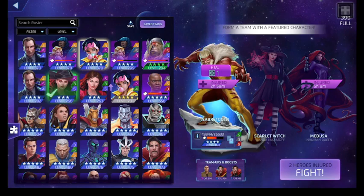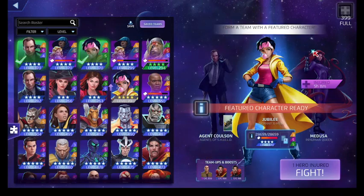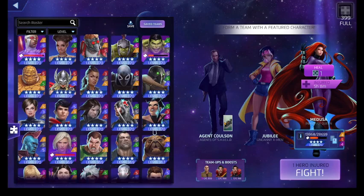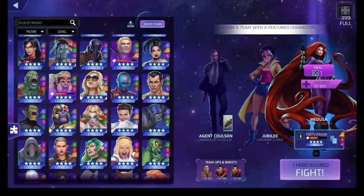We haven't used Jubilee, so we'll save her — actually, we'll use her now. The red character I was planning on using was M.O.D.O.K. And you're like, wait, what? M.O.D.O.K.? Yeah.